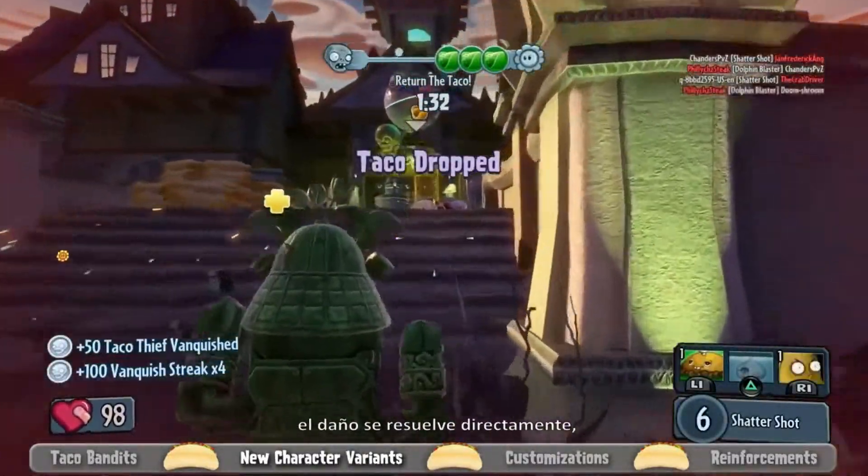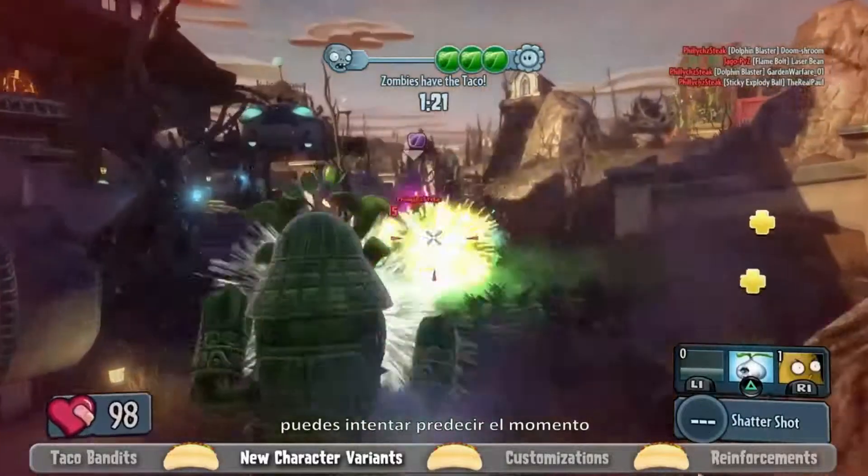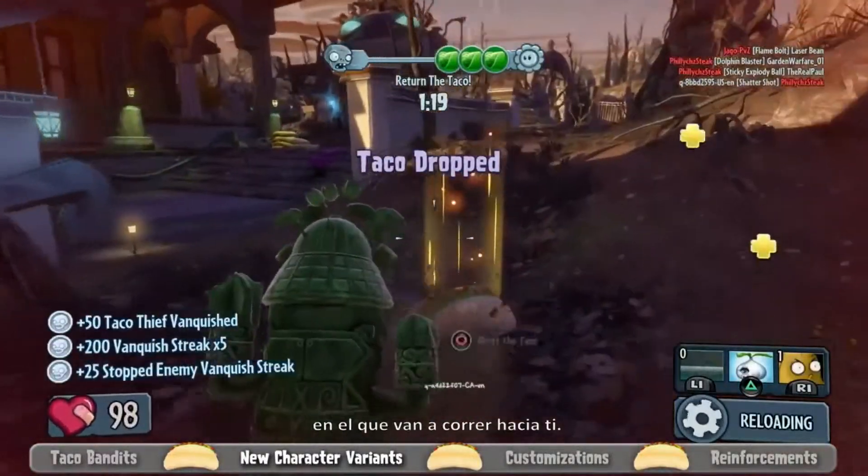If you hit players directly, the damage happens right away, but if you hit the ground, you can time it and wait for people to run towards you.